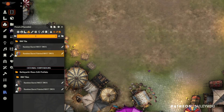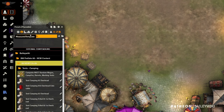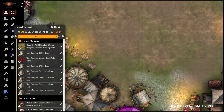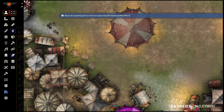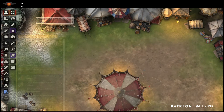Now let's drop in a couple of tents. I'll jump back to our token placeables and we can see a bunch of tents available.